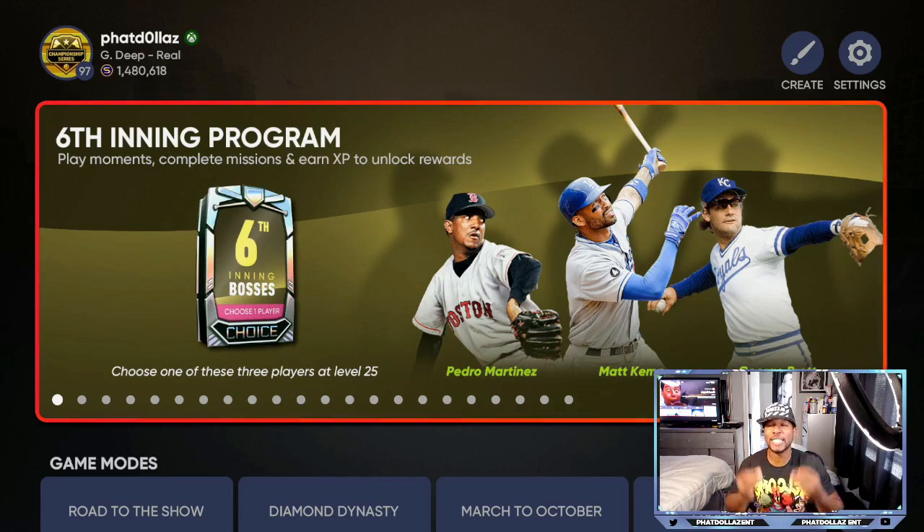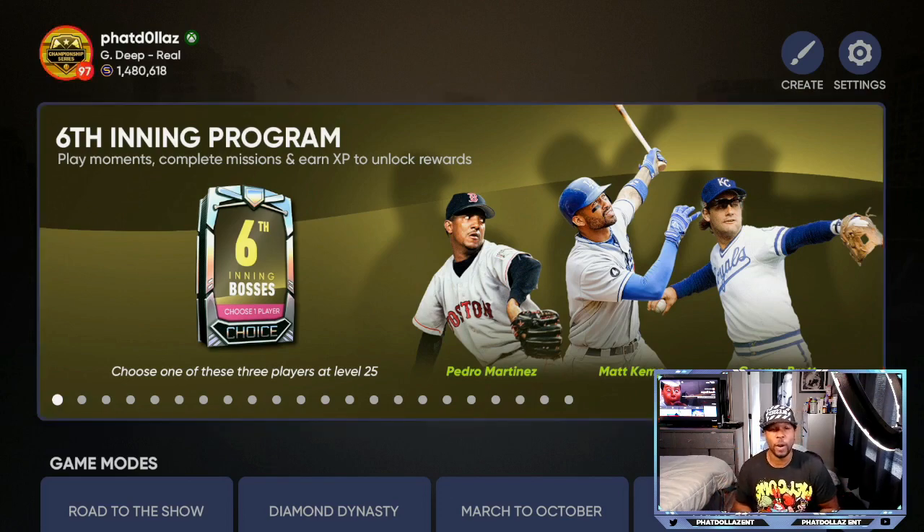The six inning bosses are live in the game right now and they just released a patch earlier to cap your XP. I'm going to give you two very effective methods that won't take very much time — you can do it in about an hour to an hour and a half a day to get up to your cap. Then there's another method that will get you outside of the cap because it doesn't involve playing the game.